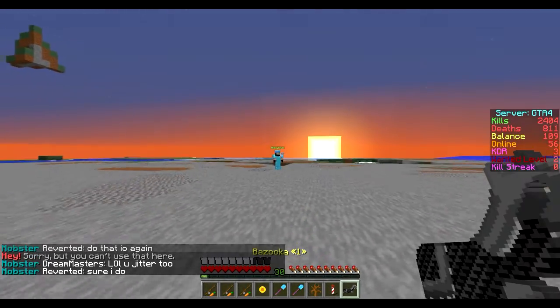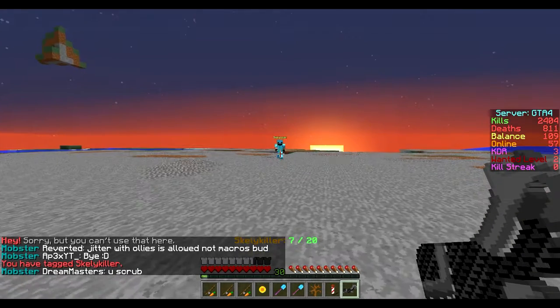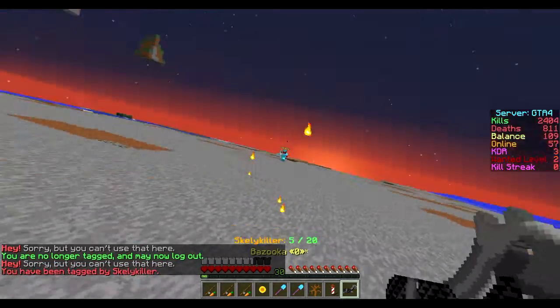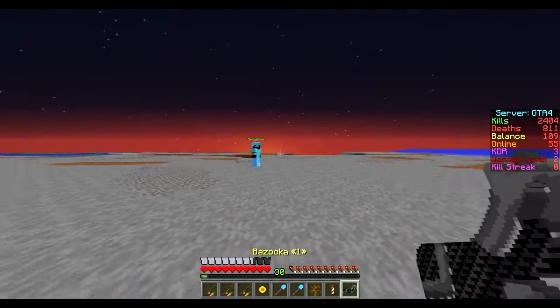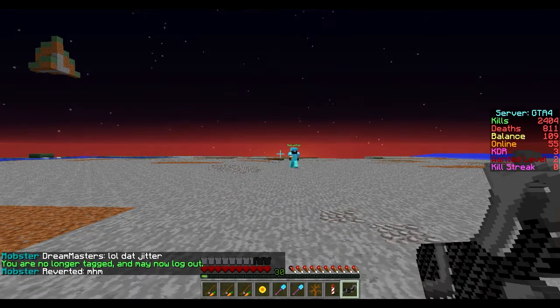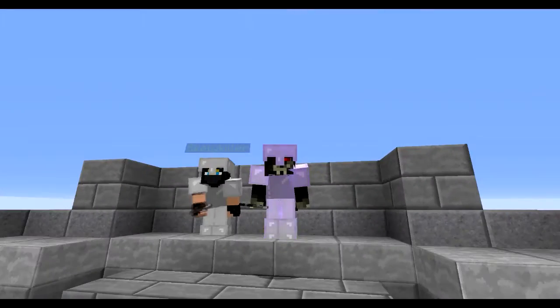One more thing with the bazooka — you can punch the fireball back. It's a little hard to demonstrate, but sometimes when you shoot it, you can punch the fireball back and it'll hit the person.